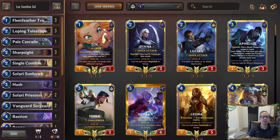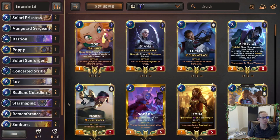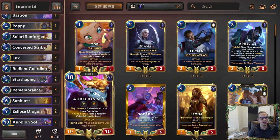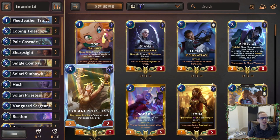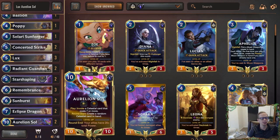Welcome everybody on Twitch chat and YouTube for some Lux Aurelian Sol. We have a deck that's not quite dragons but similar in nature — a control-style Demacia-Targon deck using our two powerful champions to help finish out games. This deck was made and donated right before the new Piltover and Zaun cards came out, designed to be good against other Targon decks, since Aurelian Sol is kind of the king of Targon matchups.